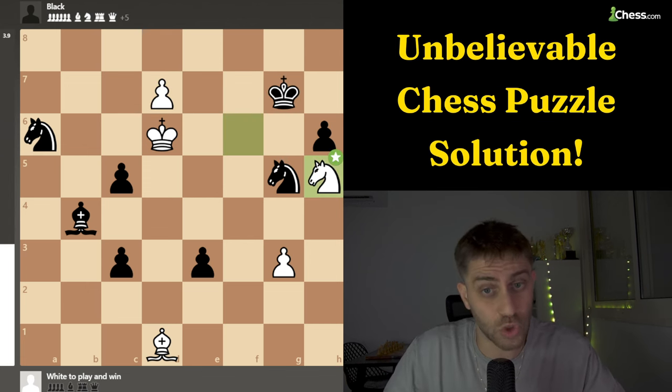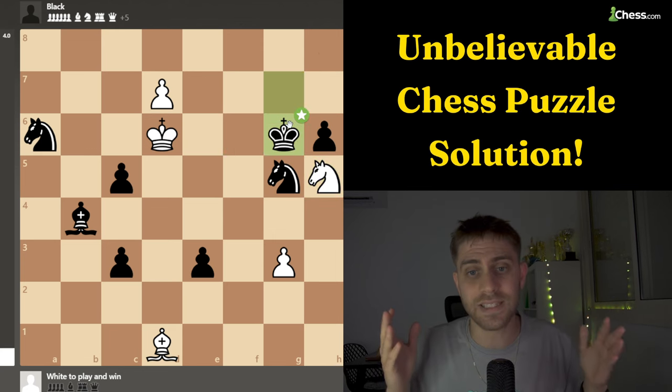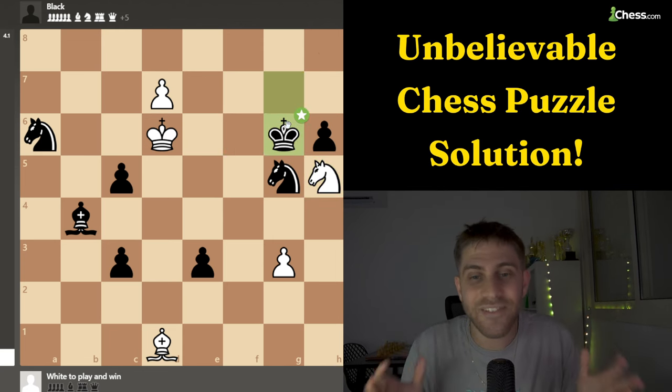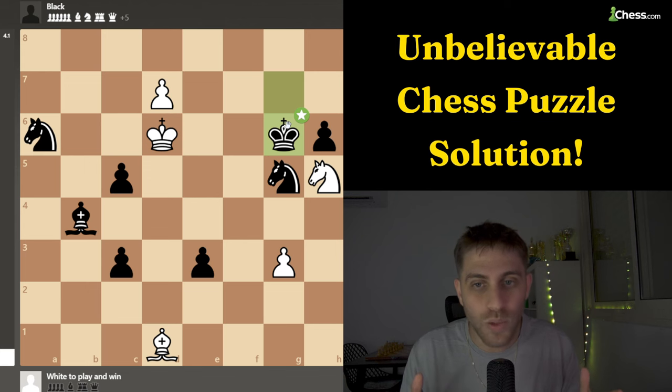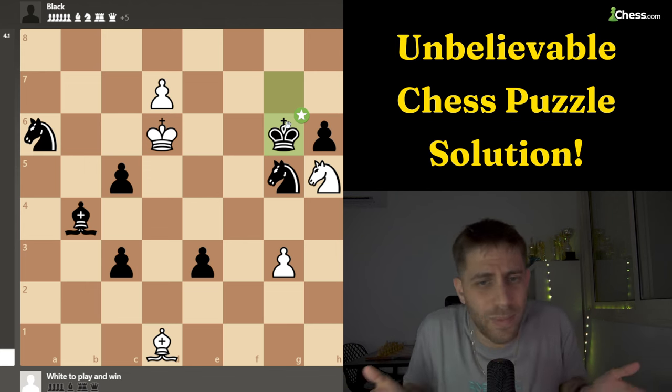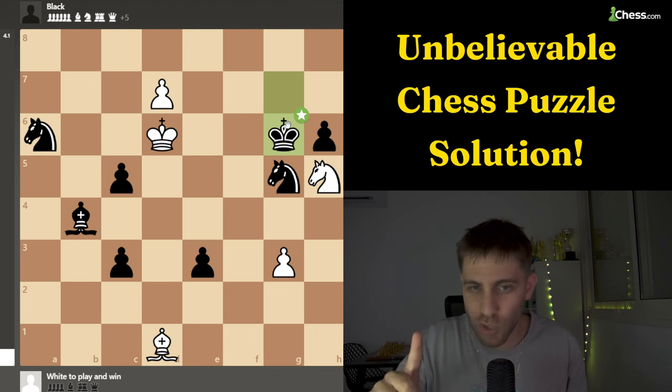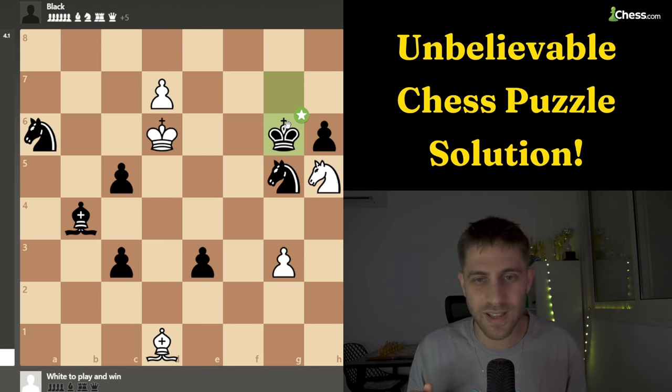So king g6 is the move, and as you can see the computer doesn't have any idea how white will win this position. It's just saying black is winning — but no, computer, you don't know how to calculate. Let's learn.